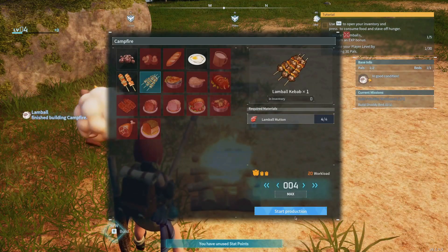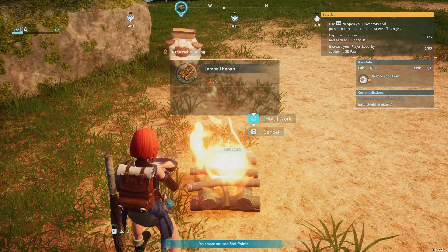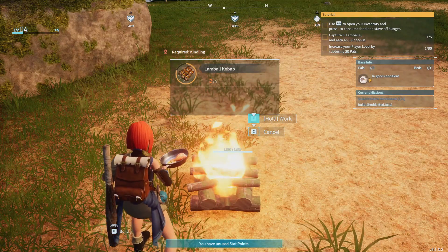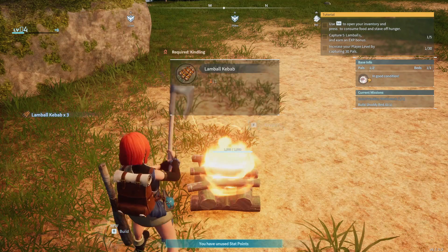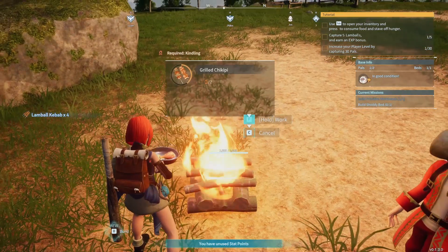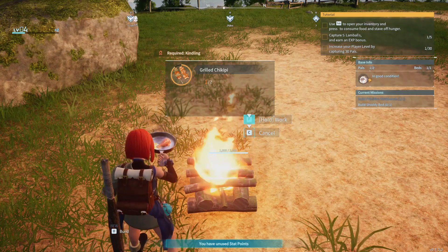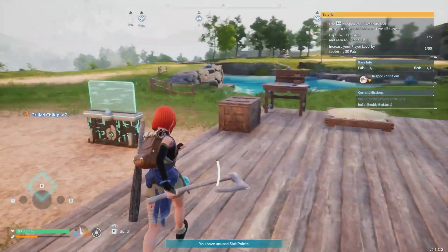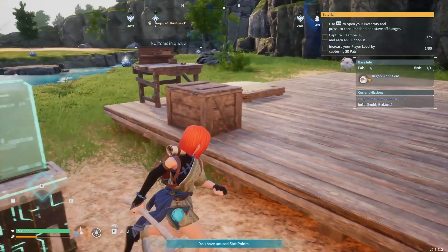Now we can place our campfire so we have a cooking area. Let's go ahead and level up our power box. We need a shoddy bed for the next level up. Now we can cook — I really like the cooking animation, she's got a nice chicken leg in there, some eggs. Making lamb kebabs — Lamball kebabs — which is actually no different from making lamb kebabs in real life. I'm not vegan, so I'm not going through the game on a vegan lifestyle.